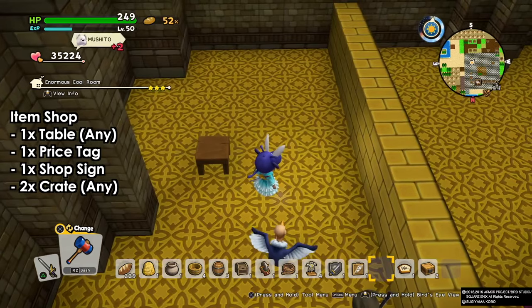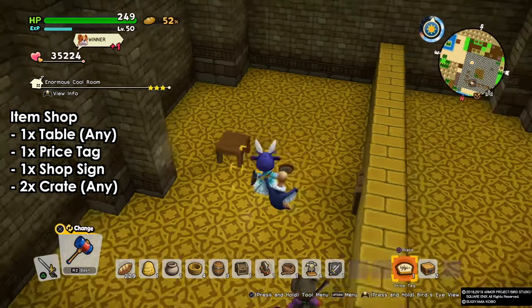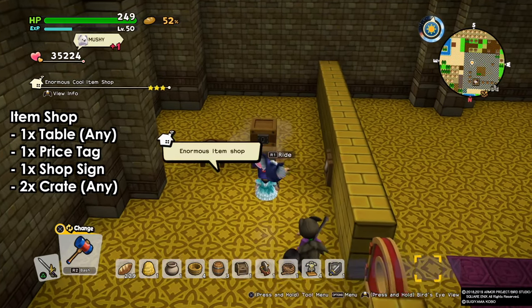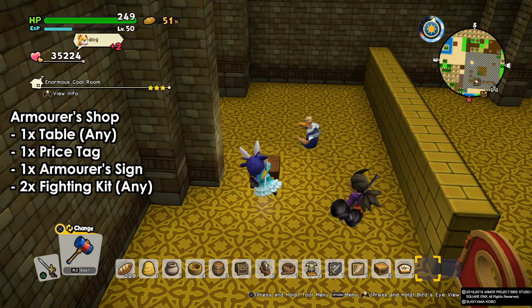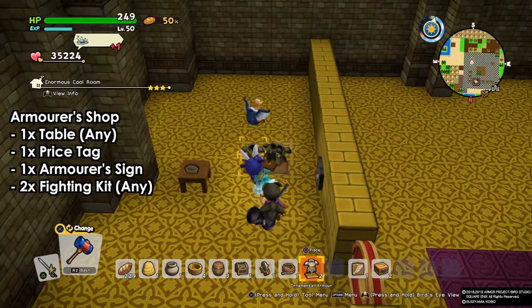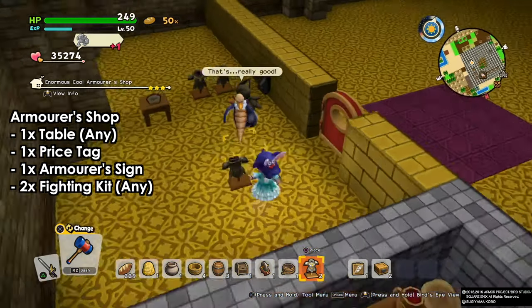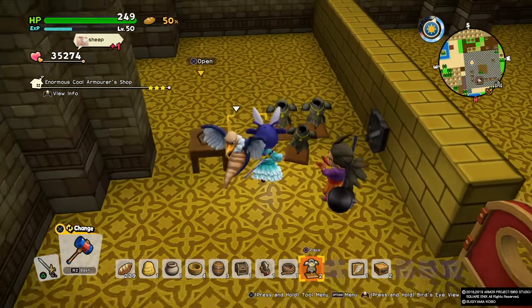Next we're gonna build the item shop. We need it for one of the target tasks on the red tablet target. We need one table, one price tag, one shop sign and two crates — the crates can be anything. Next we're gonna build the armorer's shop, which is the same thing but instead of the two crates we put two fighting kits. We need both shops to assign merchants and sell to complete the task.